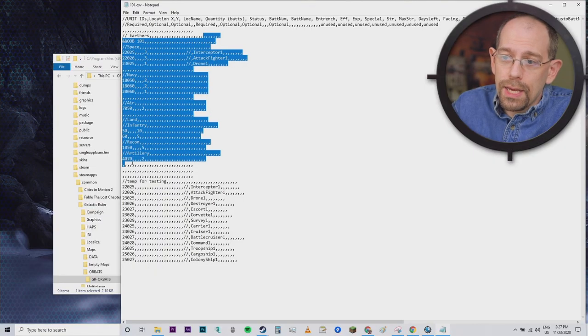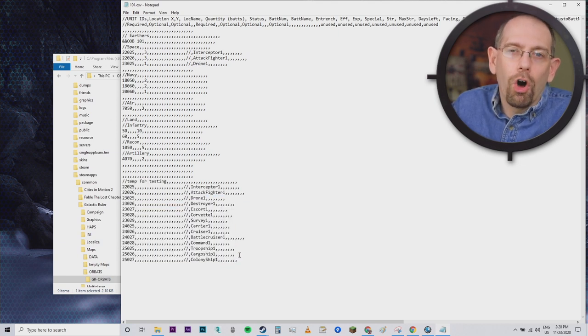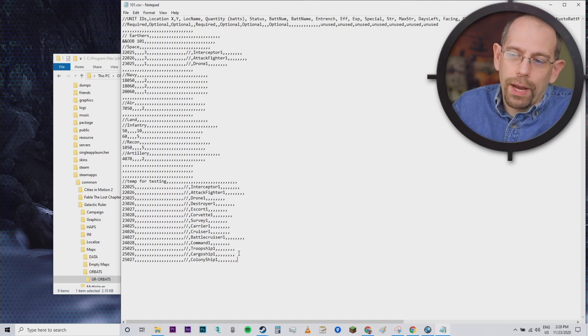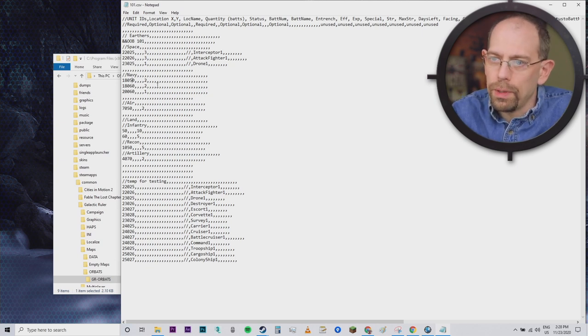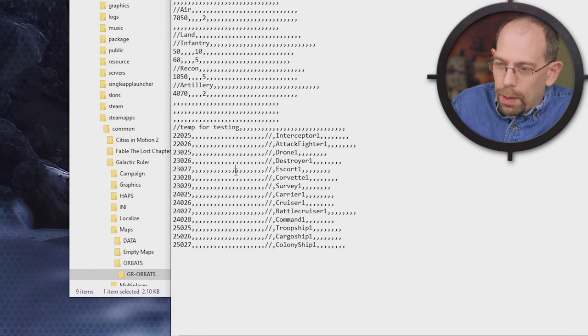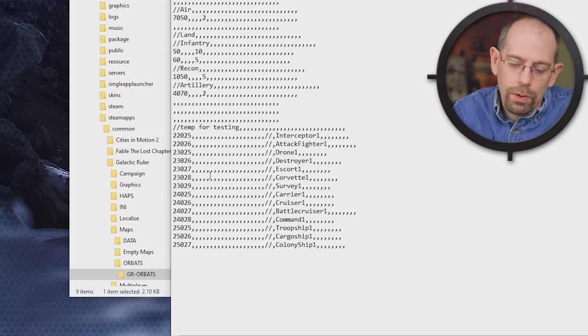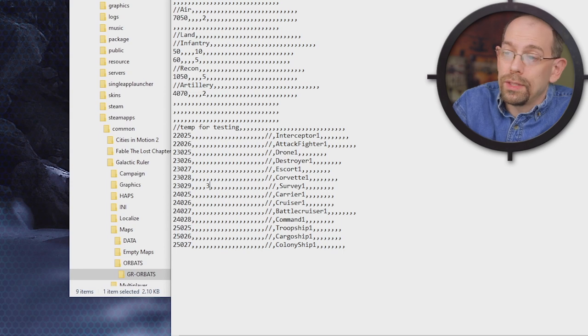The top section here is the inventory that you would actually begin with — you'd start with quantity three of interceptors, quantity three of attack fighters, and a single drone. What I've got at the bottom here is that we have left in for testing all the ship types that exist right now, and the entries simply have no quantity. So if I count, it's four spaces from here — the fourth value is the quantity. I'm going to come down here to the survey ship and give myself three survey ships to work with today.